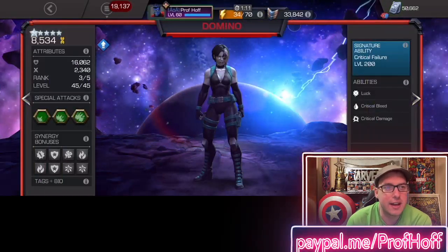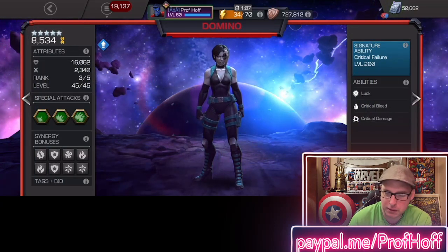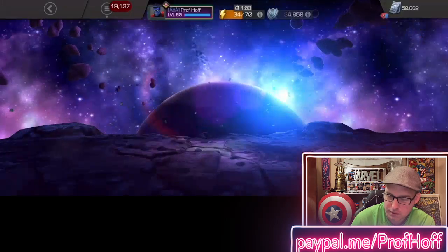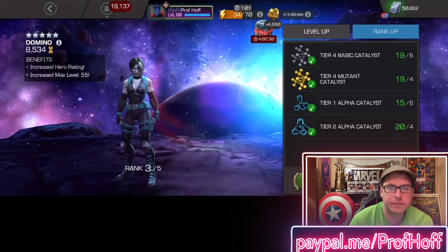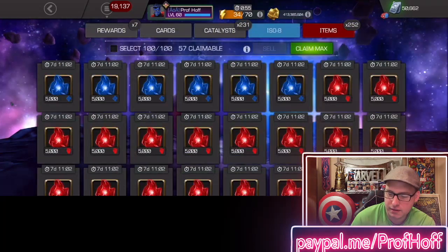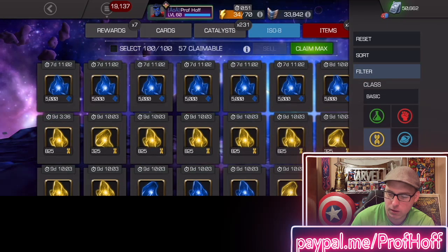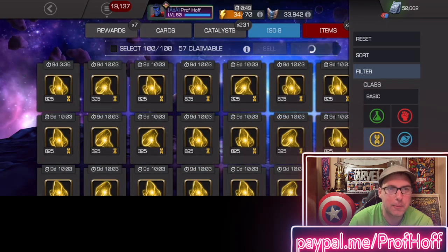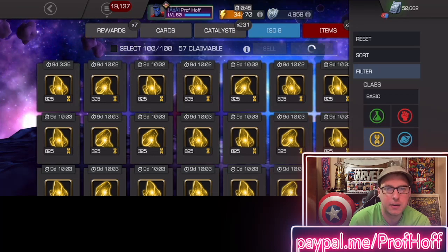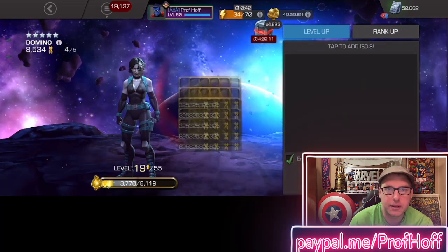Domino is SIG 200. She's at 8,534 PI, but that changes right now. As somebody that already has 5-star versions of both Masakre and Red Hulk, I'm pretty excited about this — because this also means I have another really fun synergy arena team that I can immediately take into the arena today.